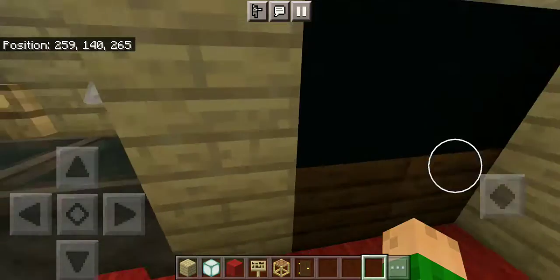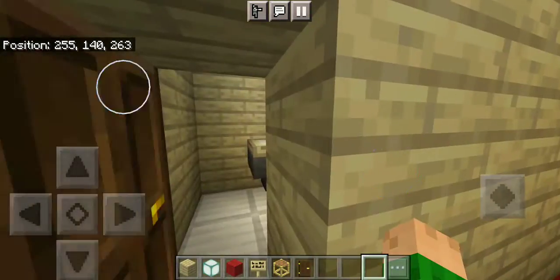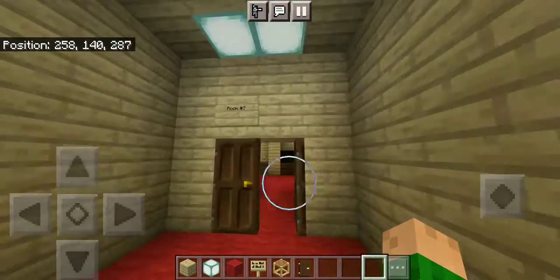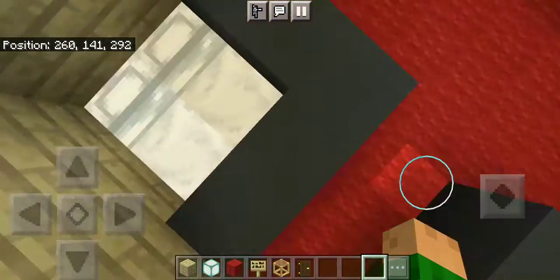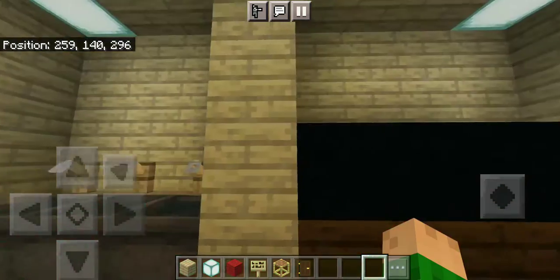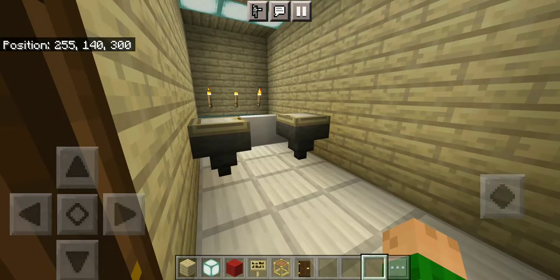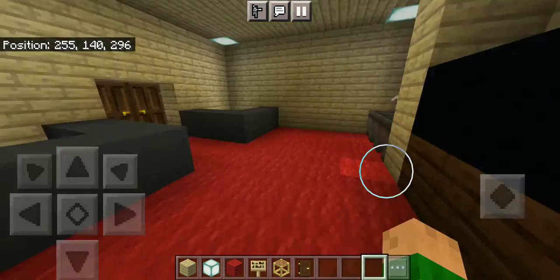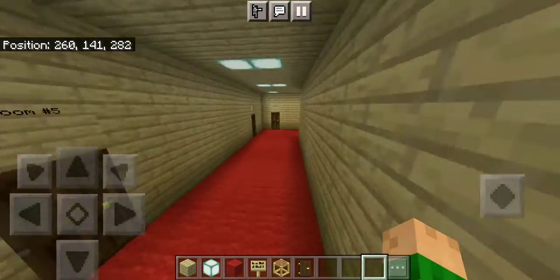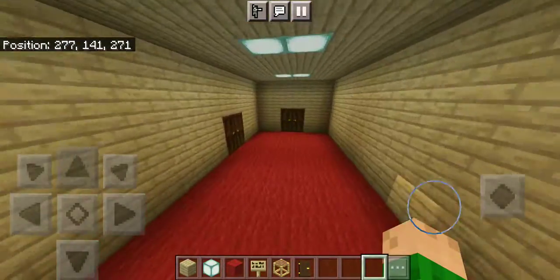There's a whole entire hotel — I'm just going to show you this room because I don't want to go through every single room. There's a TV, sinks, and a bathroom with a bathtub and toilet. Then it's the seventh room, which I believe is the best one because it has two two-person beds for four people, three normal-sized sinks, a giant TV, two toilets, and a bathroom.